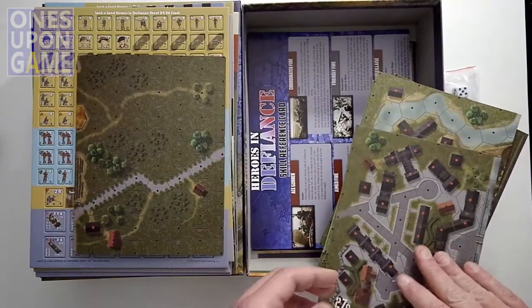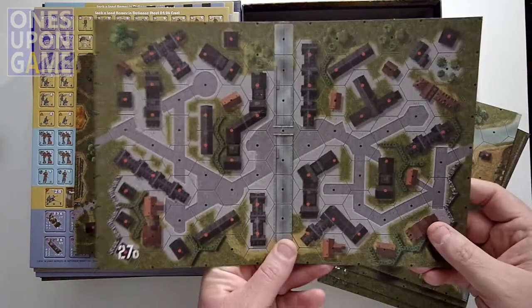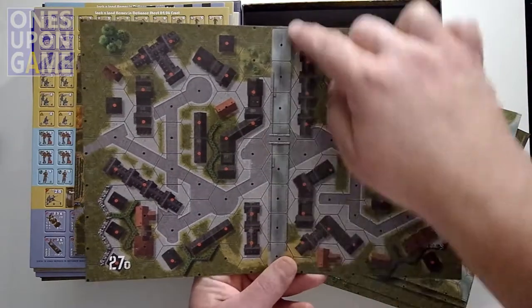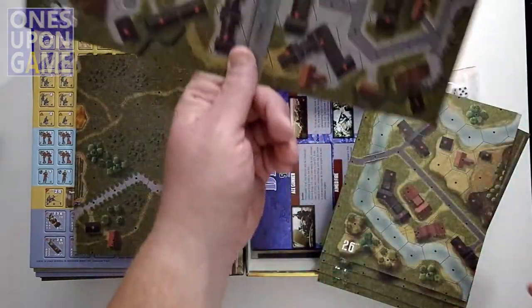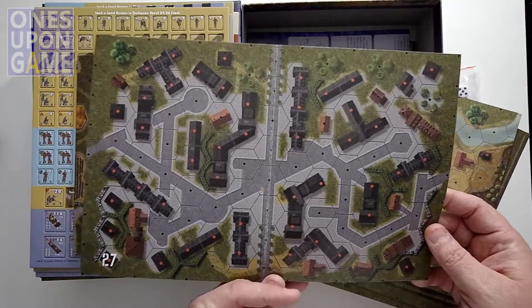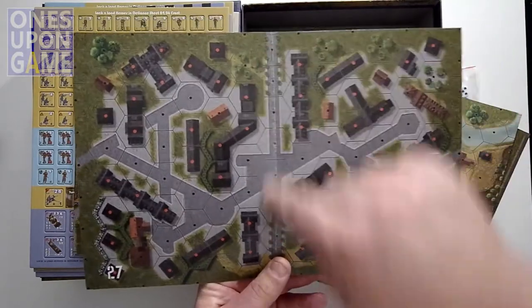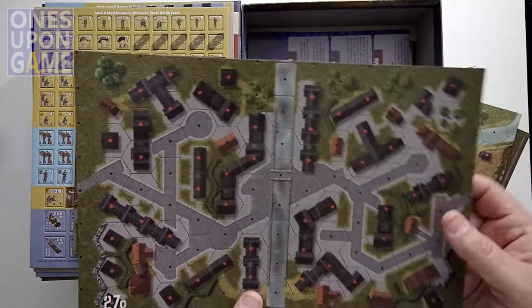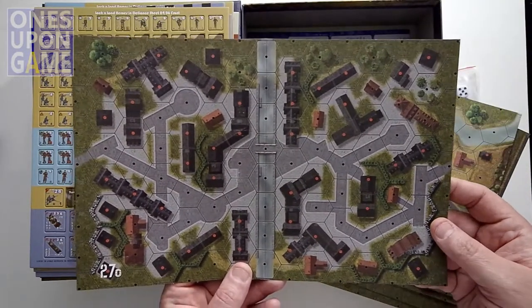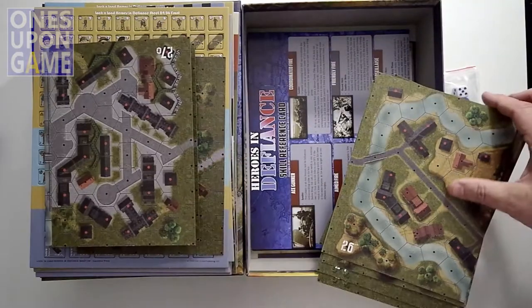One map is clearly a purely urban map — a bridge going across what looks like a canal going through the town, probably in Belgium somewhere. Map 27. They look the same but just have slightly different terrain features.